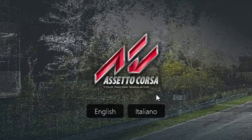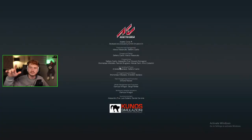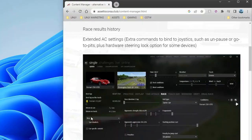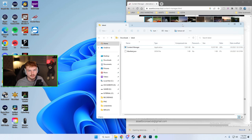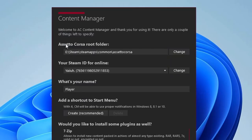Launch Assetto Corsa once because you need it to make a root folder. Let it launch, go to English, get to the main menu, then close it out. Now that the main game is installed, go to Google and search for Content Manager. Click the first link, download it right there. It'll pop up in the bottom left if you're using Chrome. Open it and extract it to whatever drive you want.